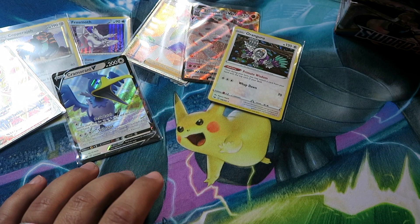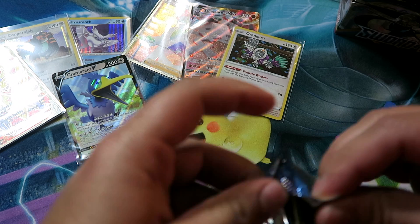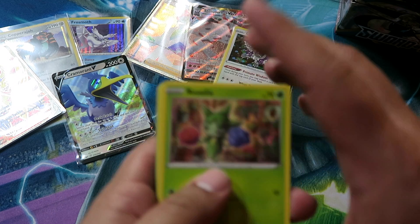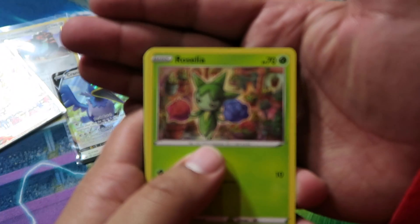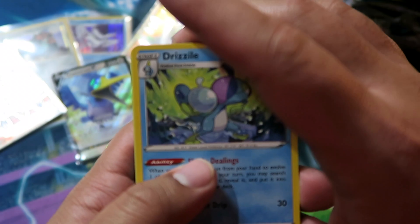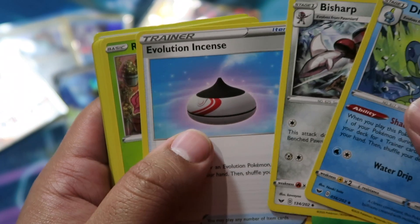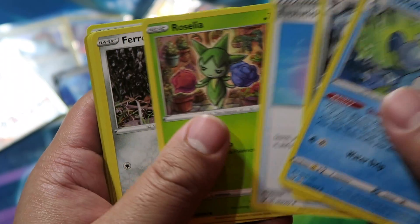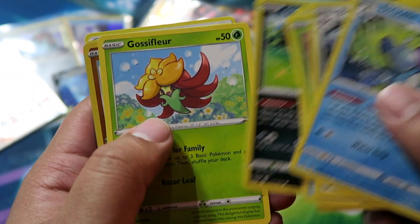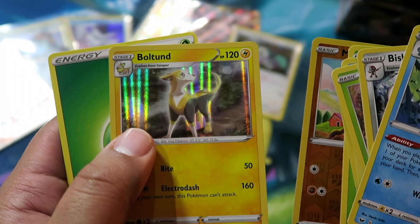About halfway through the booster box — great pulls so far, looking for some regular Marnies and Professor's Researches. Pack twenty: Drizzile, Bisharp, Evolution Incense, Roselia, Ferroseed, Krabby, Galarian Zigzagoon, Gossifleur, Mudbray, and then holo Boltund. Cool Pokémon — I like Boltund in the games.